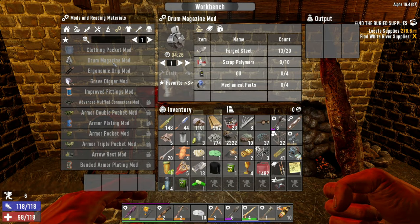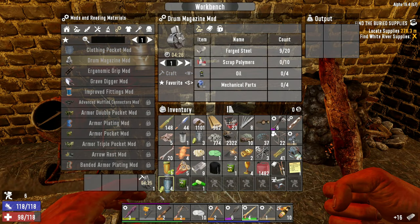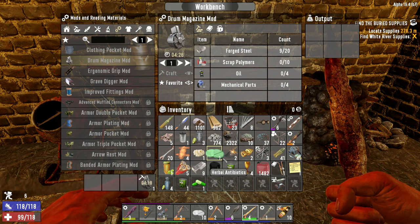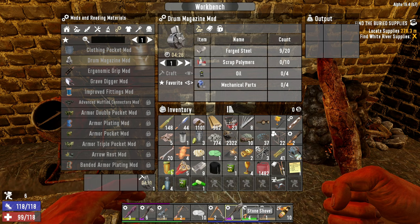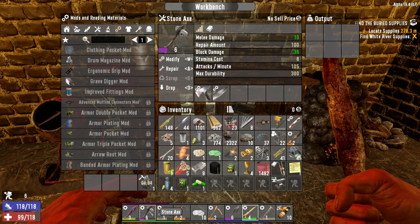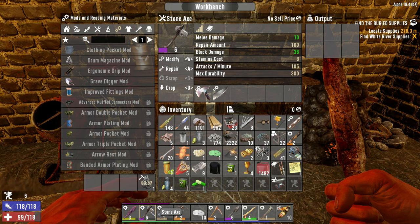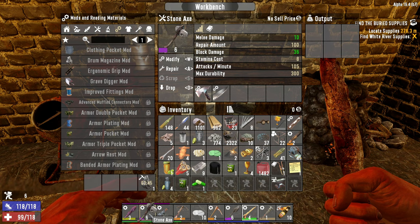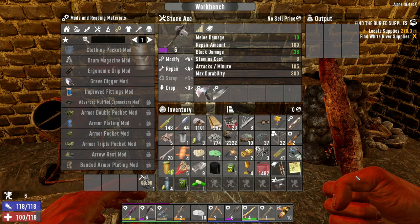That drum magazine will eventually move into our auto shotgun when we find one. We got some nice upgrades today — level six shovel, which we want to replace our stone shovel with as soon as possible. I actually really like stone axes because they're like a multi-tool: they can repair, upgrade, and function as an axe, good against wood. I see a lot of people replace them with a fireman's axe and claw hammer, but I don't want to carry two tools when one tool does the job just fine.